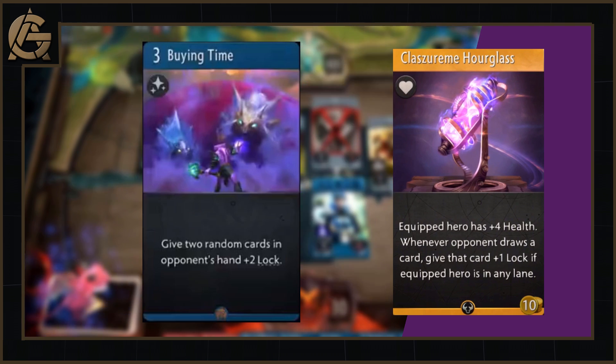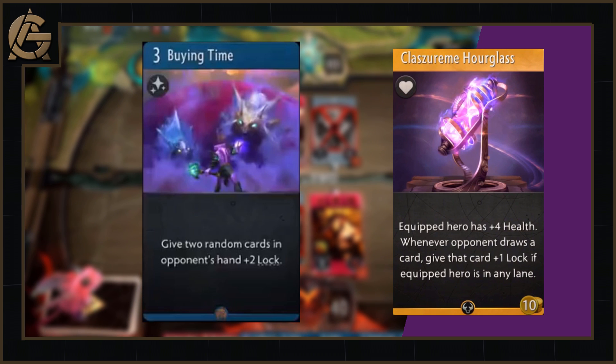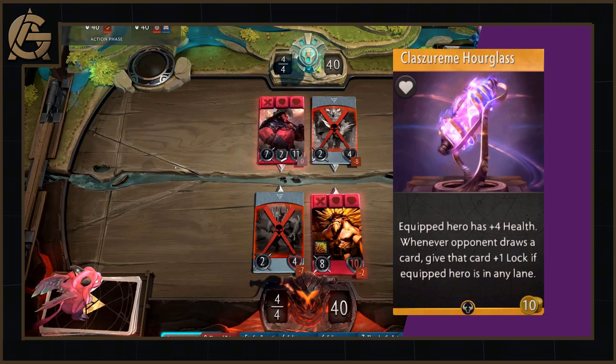You obviously need blue because they have all the locked spells, but now it seems we need a solid way of farming 30 gold for three of these hourglasses — so perhaps black? Let me know which two-colour combo you would use for a lock deck in the comments below.